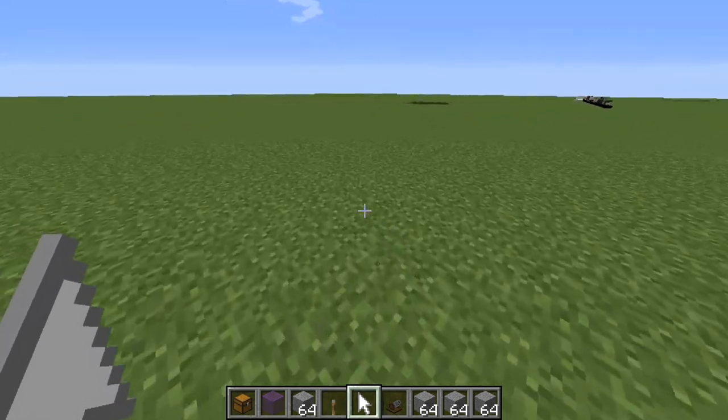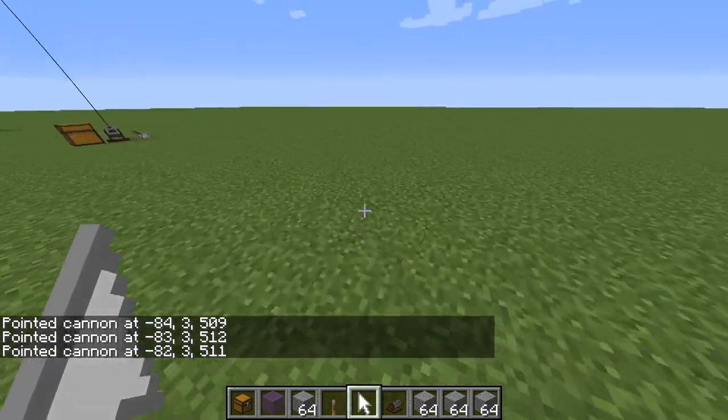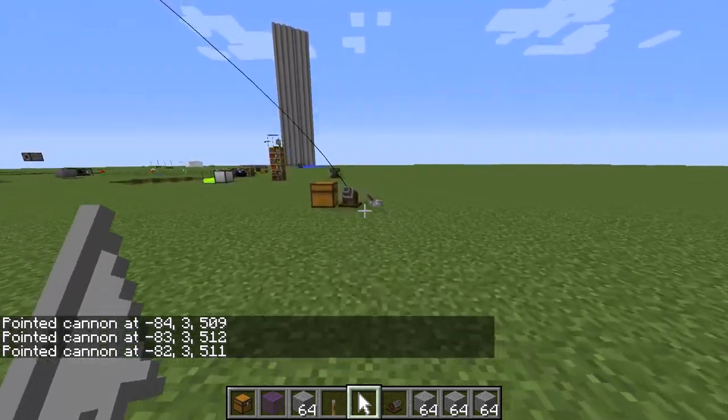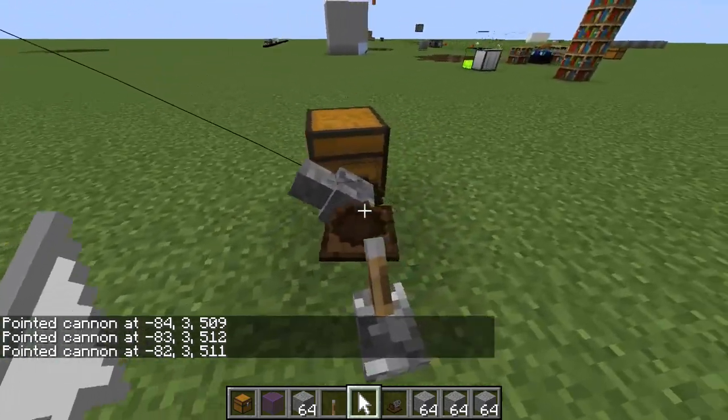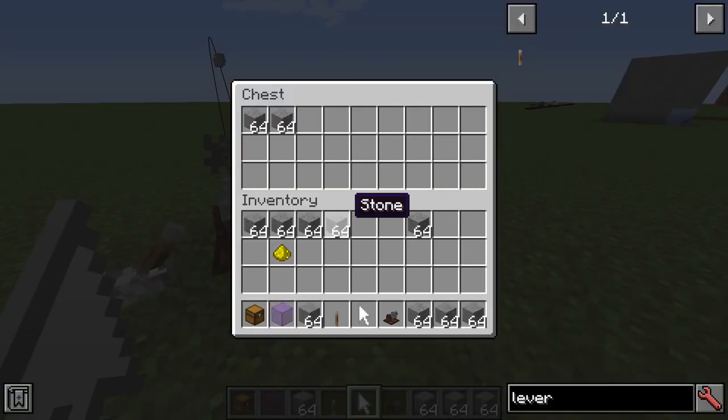If we use this pointer, we can choose where we want to point this cannon. And you can see there's the cannon — the iron cannon. You want to make sure the cannon chest doesn't get in the way. If we put some blocks in here, it's actually going to shoot those blocks directly along the line — you can see them going.